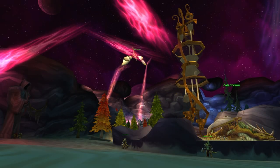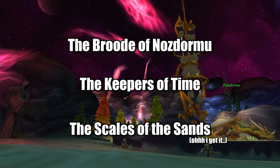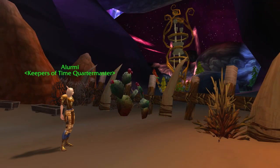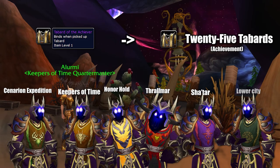The Keepers of Time are another reputation for the Bronze Dragonflight, because having three reputations for one faction of dragons makes total sense. For getting to exalted there is a ton of patterns for all different professions, and of course each faction you get to exalted also allows you to buy their tabard — and you need 25 of these to get your Tabard of the Achiever tabard.